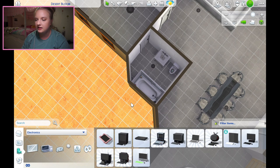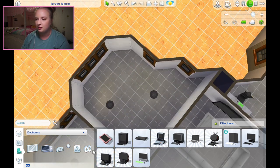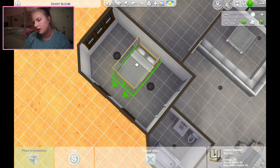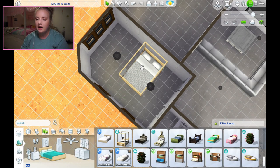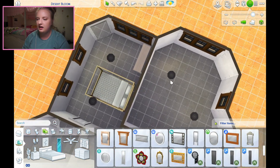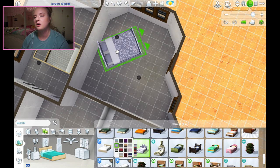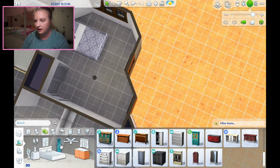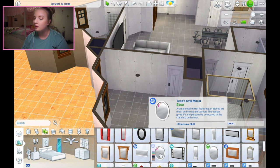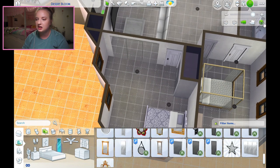This is bedroom number one - this somehow is the one with the ensuite, even though the other one is way bigger. Let's put the bed right there or maybe over here more, and then we'll put a dresser and a nice big wall mirror. For this bedroom - I like that swatch. Let's do a closet. I think this person wants a full wall of mirrors - that would be fun. I think they do little fashion shows for themselves.